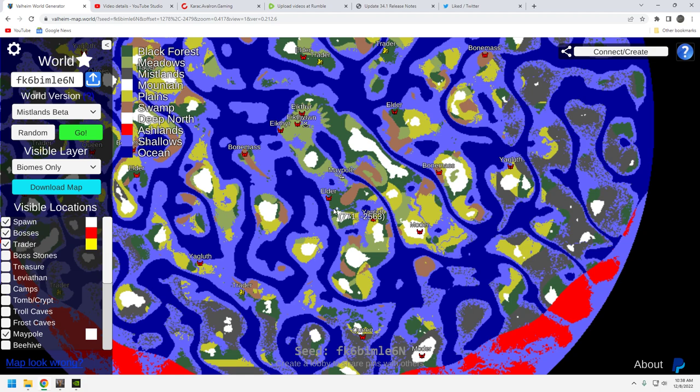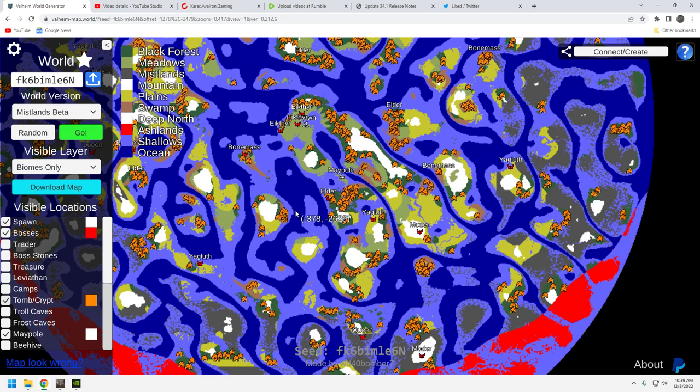The high value of this seed is: number one, two maypoles in one location; number two, proximity to many different biomes. The trader is not a strength of the seed but it's not impossible — you'll get there, it'll just take a little time. Looking at Leviathans — not bad. You've got three to the west, which should be enough to farm up resources for chisel, harp, harpoons, etc. Three Leviathans is pretty solid.